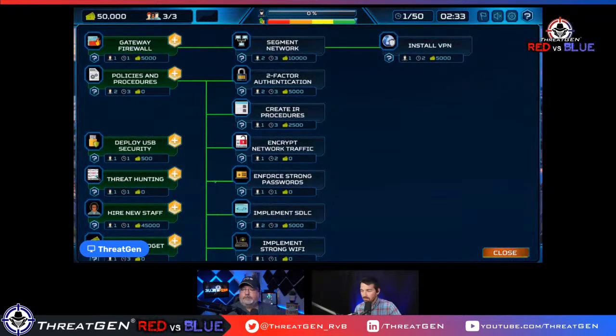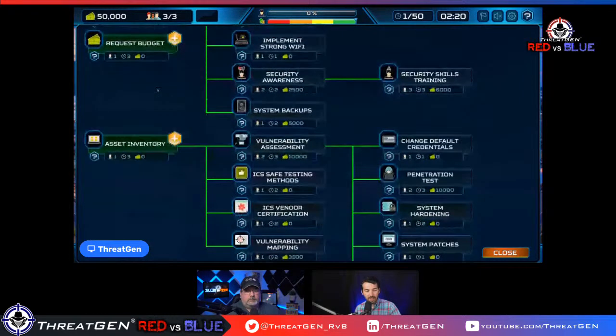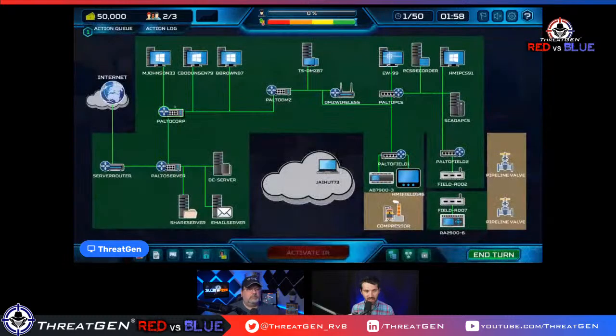As a cybersecurity professional coming into an organization that has nothing, the first things I'm thinking about are policies and procedures. But I'm actually going to start with asset inventory, because it's the number one control in the CIS 18 controls. You need to know what you have in order to know how to protect it.